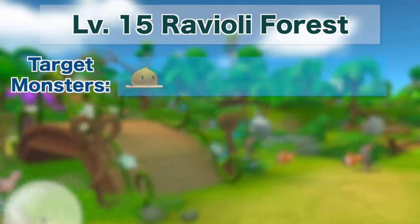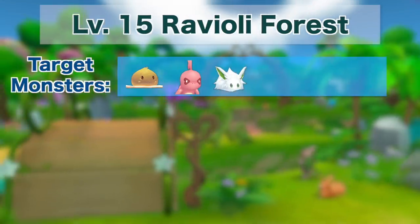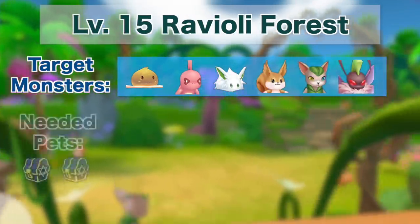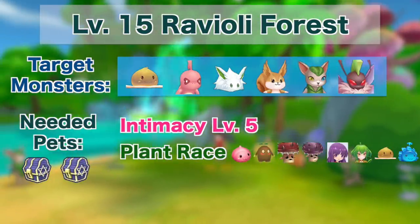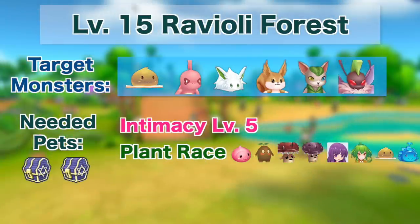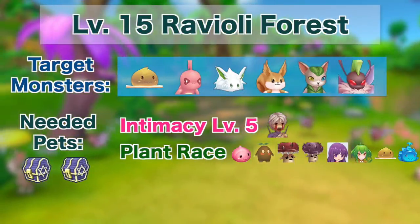For the level 15 Ravioli Forest map, the monsters you can target are Yokeporing, Sweetheart Rotafrog, Leafy Lunatic, Squirrel, Leafy Cat, and Wild Hornet. The pets needed to obtain 2 rare chests are a pet of intimacy level 5 and a pet of plant race. If you're aiming for a card unlock, I suggest using a level 5 intimacy Injustice or any pet with an increased chance of getting cards in pet adventure.